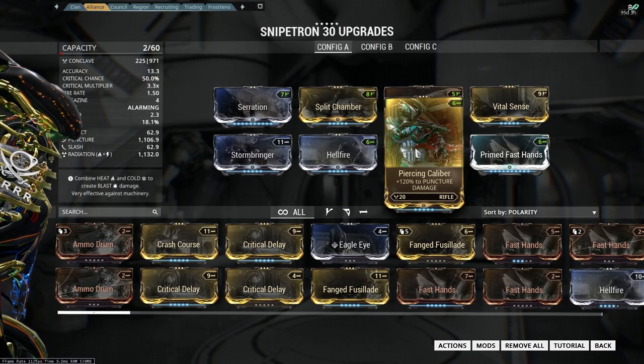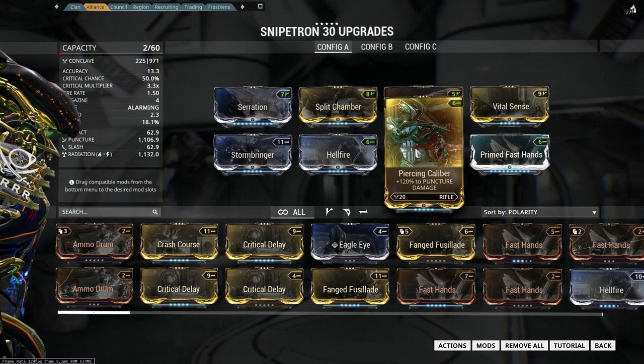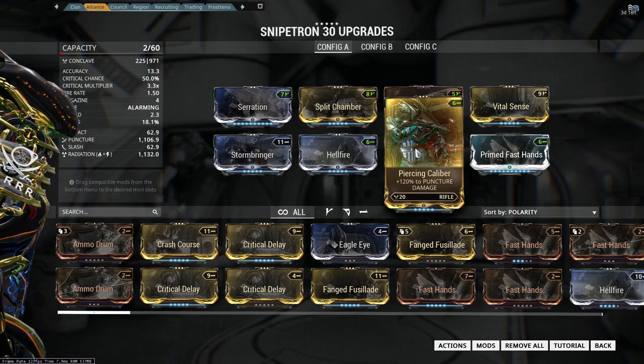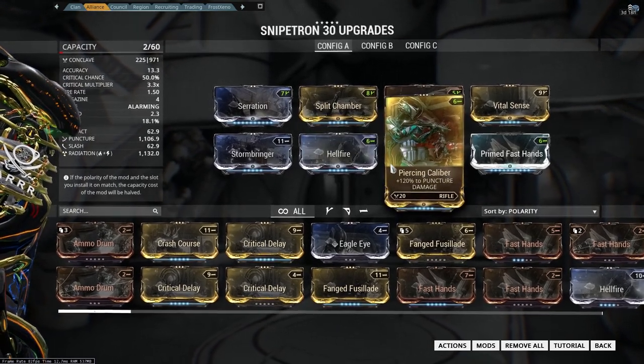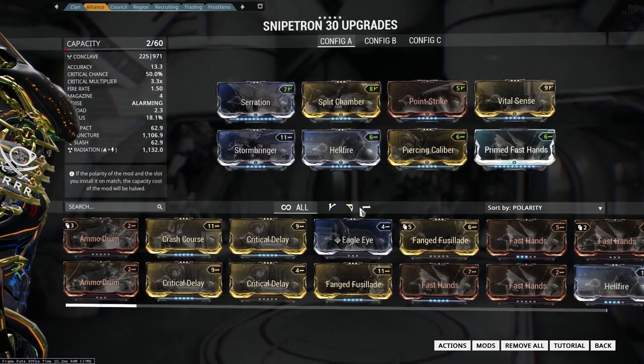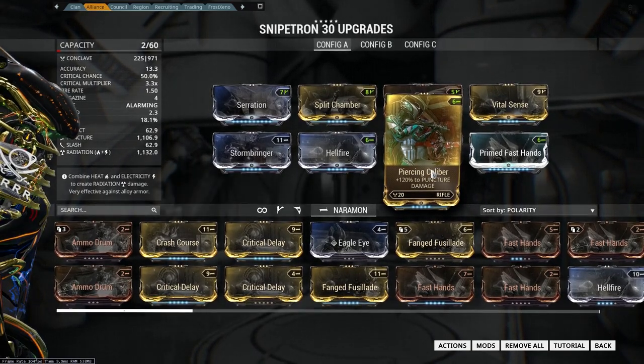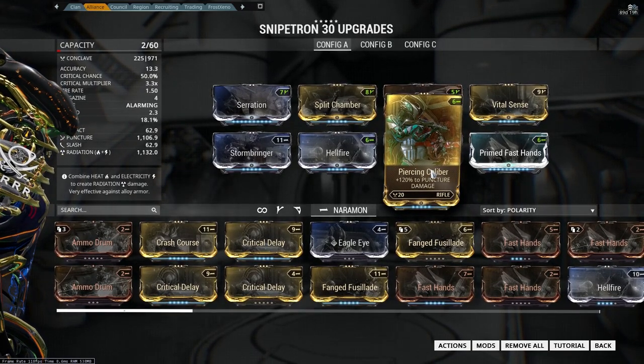We've got Piercing Caliber, which appears on all three builds. Now, Piercing Caliber is an event mod so not everybody has it — if you want, you can swap it out for another 90% elemental on pretty much every single one of these builds. The 90% elemental will be a dash polarity, so you can fit it in very easily.